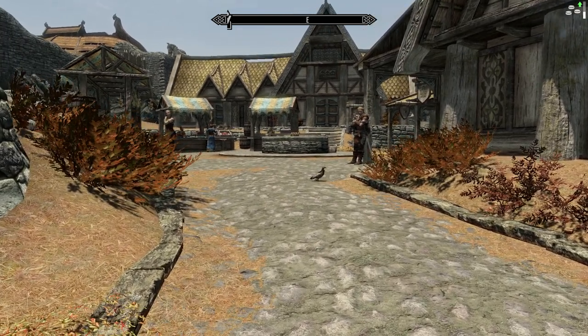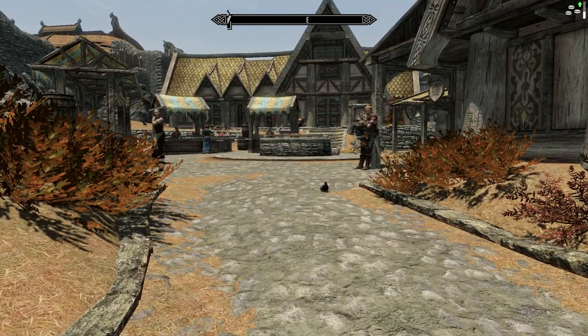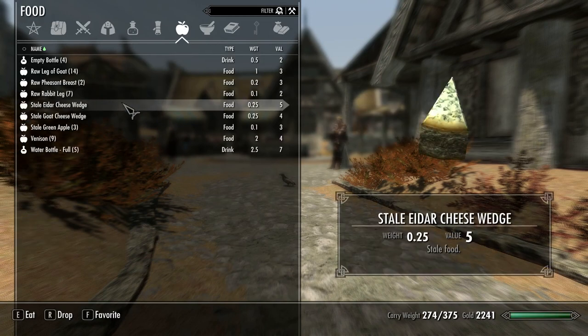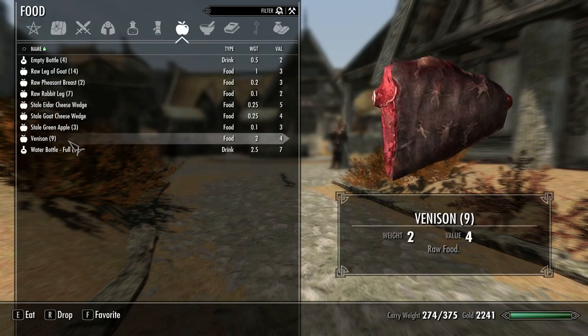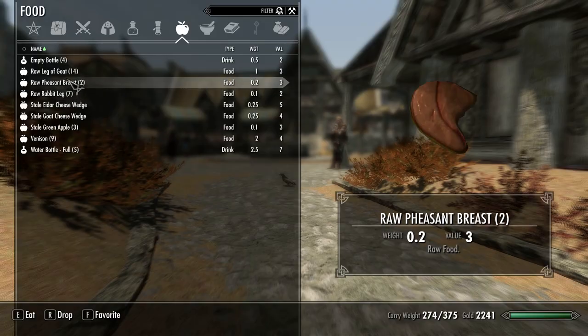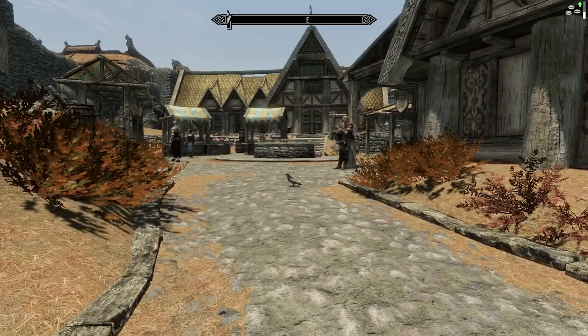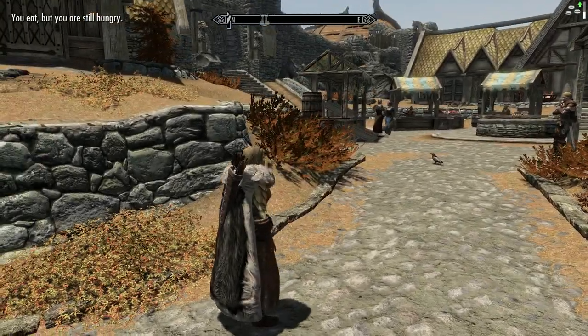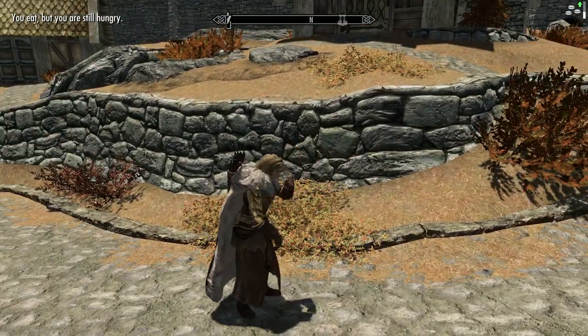The next mod I want to talk about is Total Realism. This means that you need to eat, drink, and sleep. When you walk around you get hungry and you have to eat something. I don't think I have any food — all I have is raw food, and I can show you what happens if we eat raw food. She does not like raw food. You also need to drink to avoid dehydration, so you have these bottles you can fill in rivers and fresh water sources.